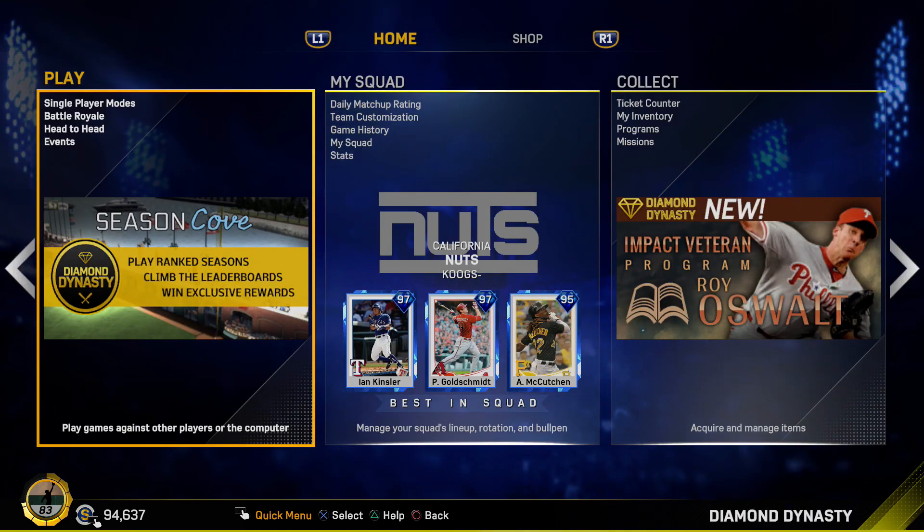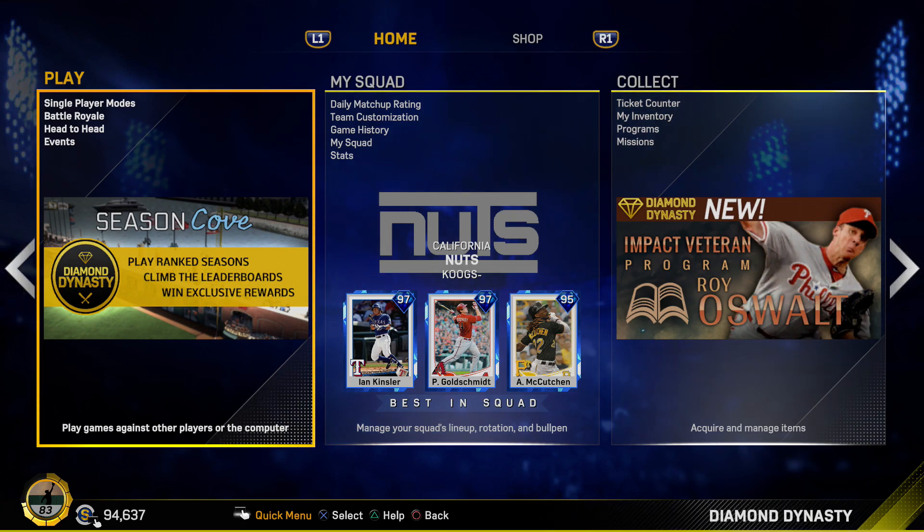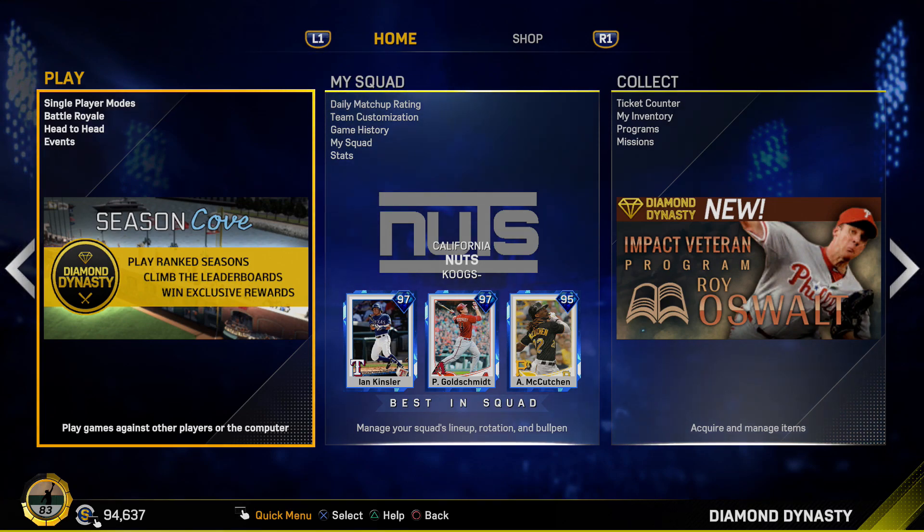That's going to do it for this update to Diamond Dynasty. Make sure to come back later to the channel to see the pack opening we're going to do. If you enjoyed this video, drop a thumbs up and let me know in the comments what you think of all the new stuff — do you like the Oswalt program, are you a fan of the new cards, do you think you'll complete the program quickly? Subscribe to the channel if you're new, and until the next one, I'll see you later.